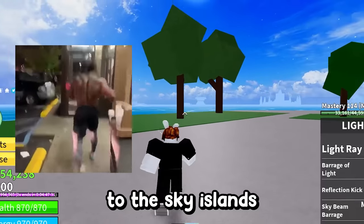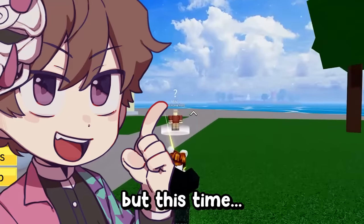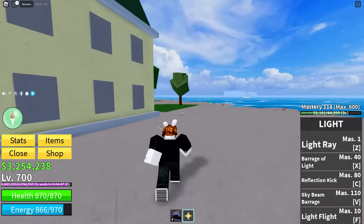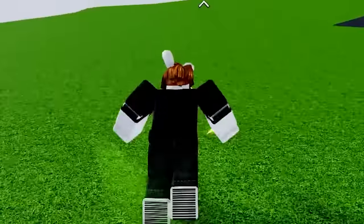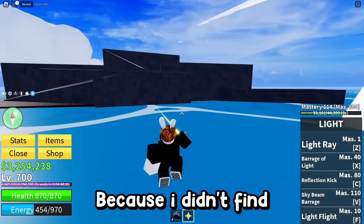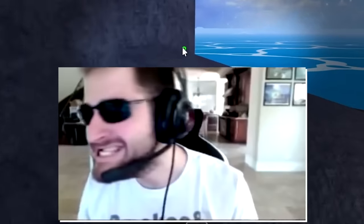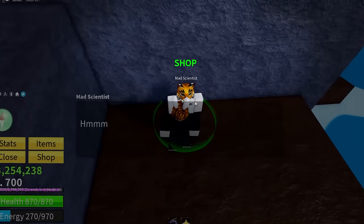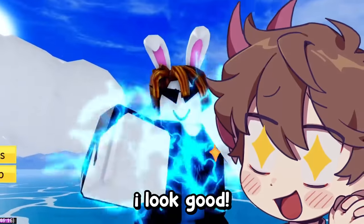Now we've got to head back to the Sky Islands because apparently there is another secret waiting for us. This time we need to go on the lower parts of the Skylands. I was told this next one is another fighting style NPC, which I'm not complaining about — give me all the fighting styles. I see a question mark. Mad scientist — I can learn the power of electric. Yes please. I've got some glowing fists now. I look good.